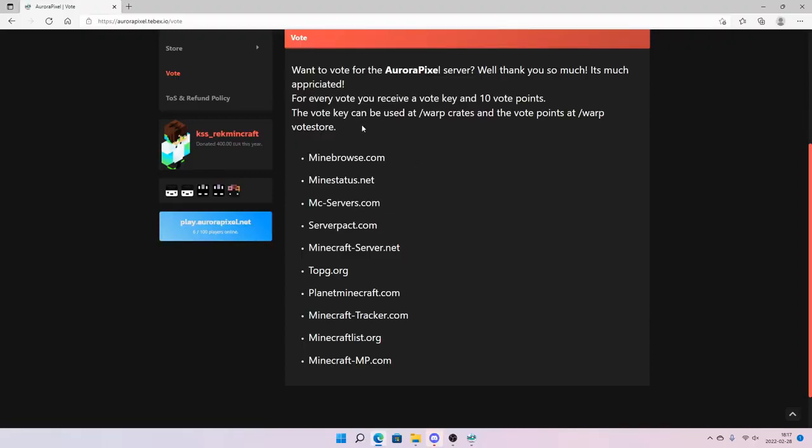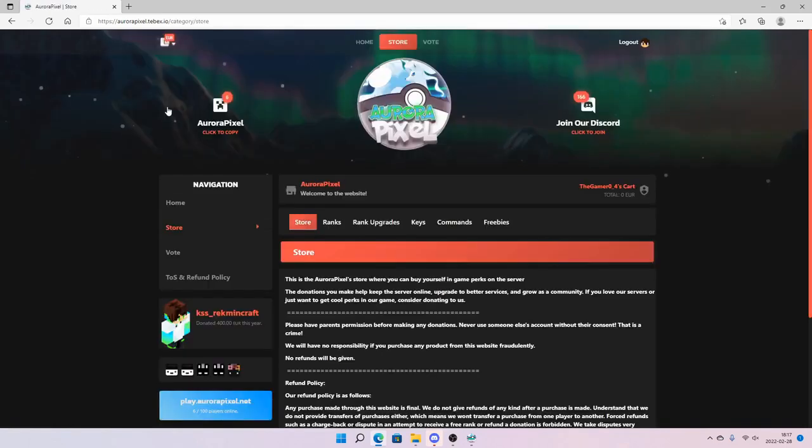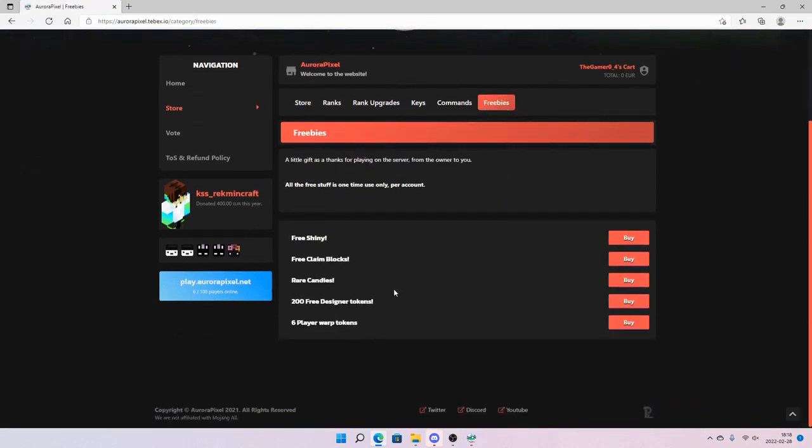After you have voted on all ten different websites, you can go over to the store. Make sure you log in with your Minecraft account name, then go over to freebies. Here you can claim all of these items completely free. The catch is you can only get them once per account, so if you want to get them, go ahead — you decide that for yourself.